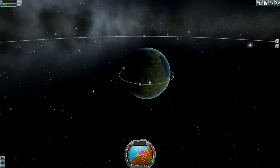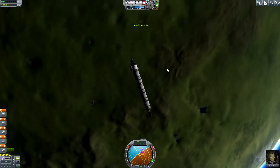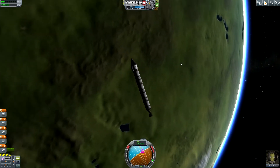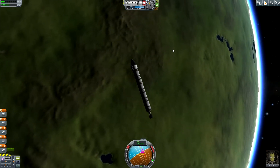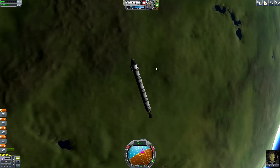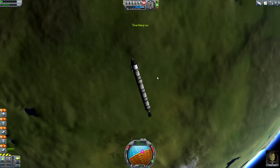How do I perform the burn? Well, this is pretty easy - because when the moon is just rising, then you are in the right angle between the moon and Kerbin, and then you can just perform a prograde burn and you should end up with an encounter with the moon.